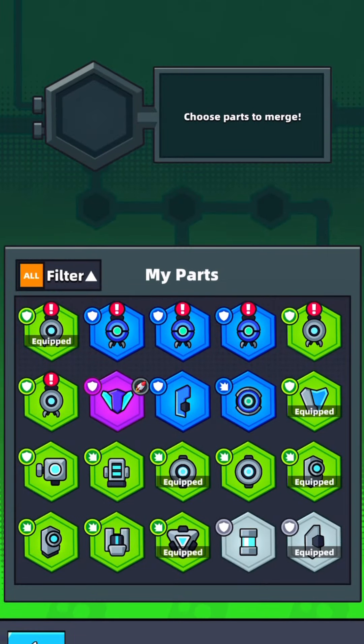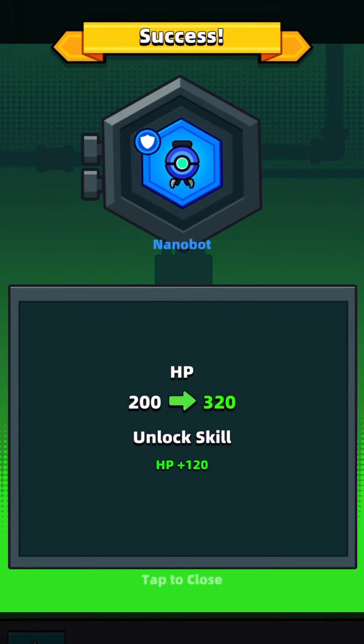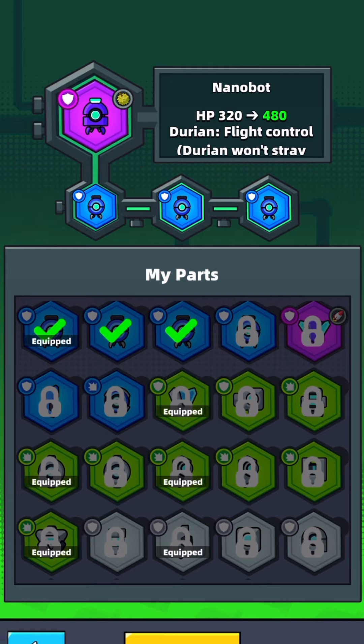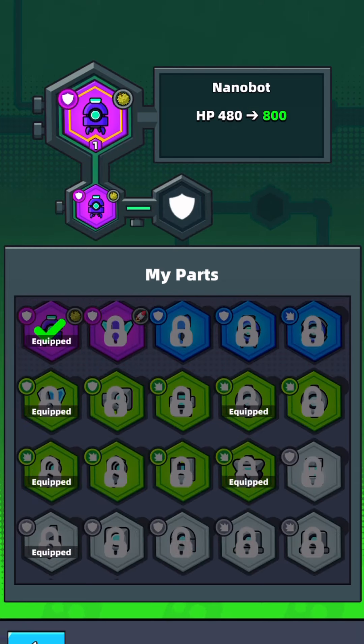What's up YouTube, abramsf here bringing you everything you need to know about Survivor.io's new tech parts. Just like with the weapons and all the other equipment, you mix three of the grays to get a green, three of the greens to get a blue, and three of the blues to get a purple. But what's different about the purple — the excellent parts — than the other equipment?